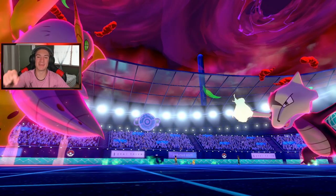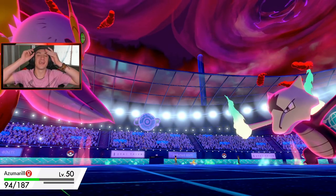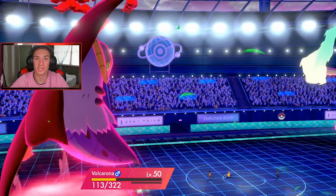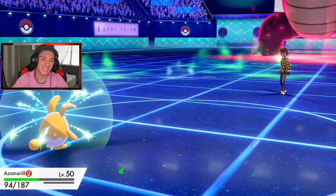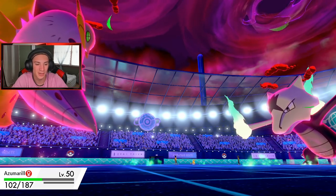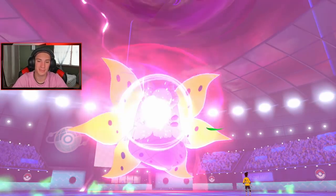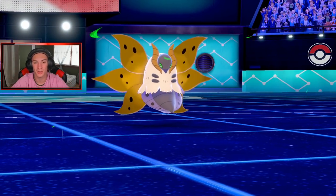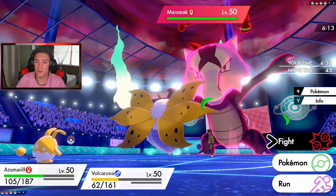Nice slow call by me. Gold Azumarill Belly Drumming up — look at this thing! This might be the coolest shiny. Let me know in the comment section down below what you guys think is the coolest shiny. This is my first time seeing shiny Azumarill — this thing is like solid gold, so tough looking. Belly Drum pops out, we're plus six on attack with Huge Power. Now going into Aqua Jet!